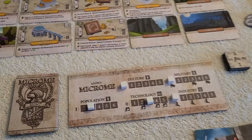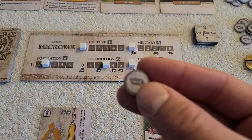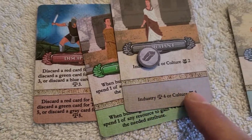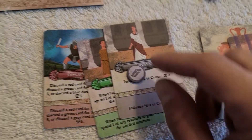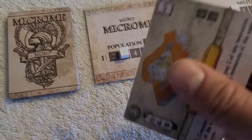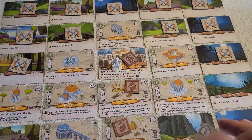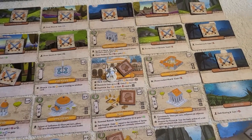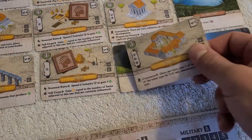For example, if I had one stone resource I could put that on a card and get to do the powered-up version of it, since it's the resource of the appropriate color. Once I can reach the required value, I can place this development out on the board wherever I want, as long as it's adjacent to an existing development and there's no enemy token in that space. So I could put it right here if I wanted.